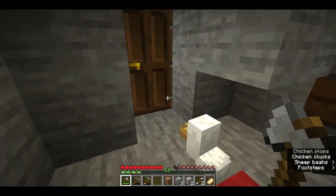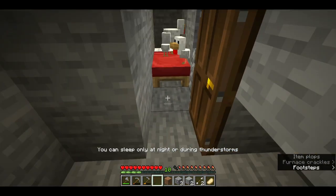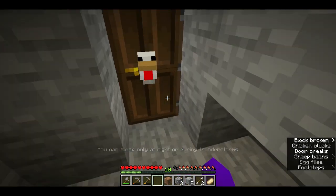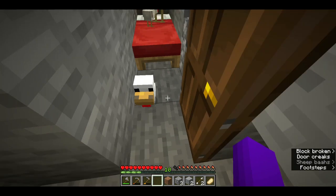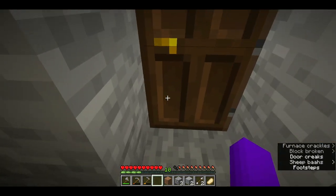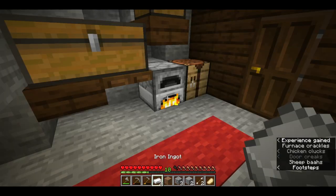I'm not going to kill it because I like chickens. I have two chickens over here which I made from babies, and all my chickens just go in here - this is their home. This is the chicken house, I'll turn it into something better. I also need names for the chickens, I'm not sure what to call them. Okay, the iron is done - we have two ingots.